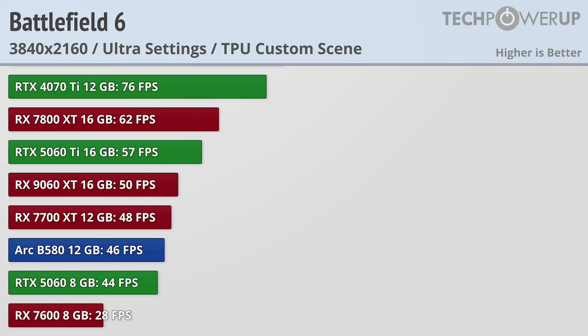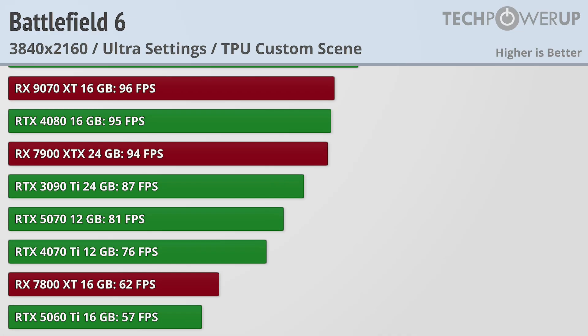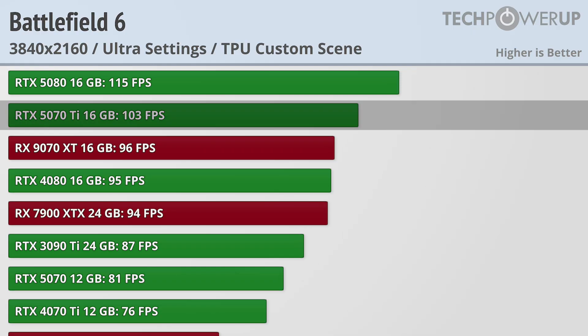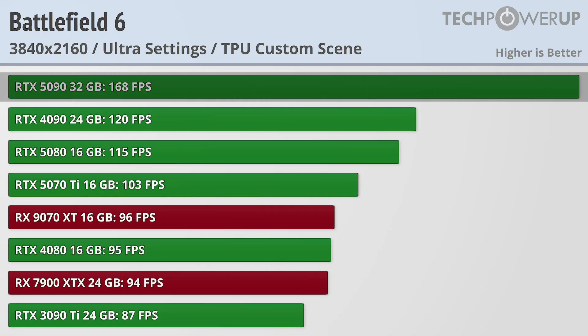At 4K, you'll need to use upscaling on most entry level cards, with the 60fps line now being held by the RX 7800 XT, the 100fps line being held onto by the RTX 5070 Ti, with the RTX 5090 still being able to hold a respectable 168fps at 4K with ultra quality settings.